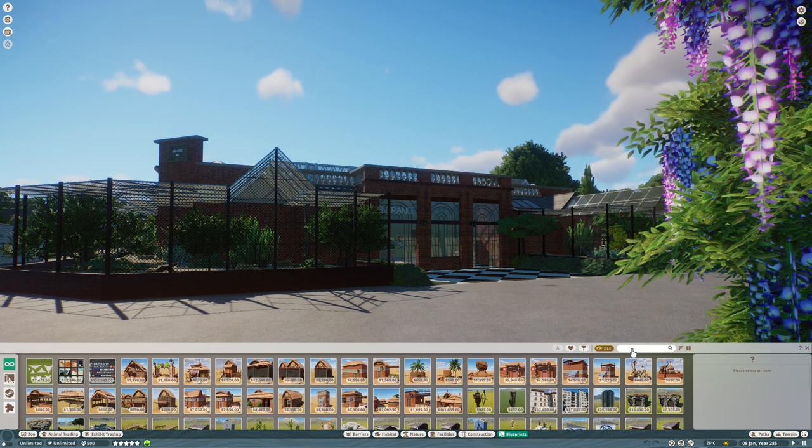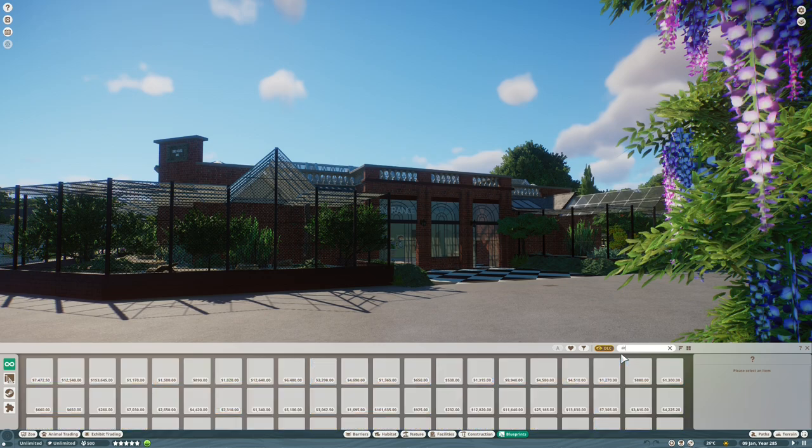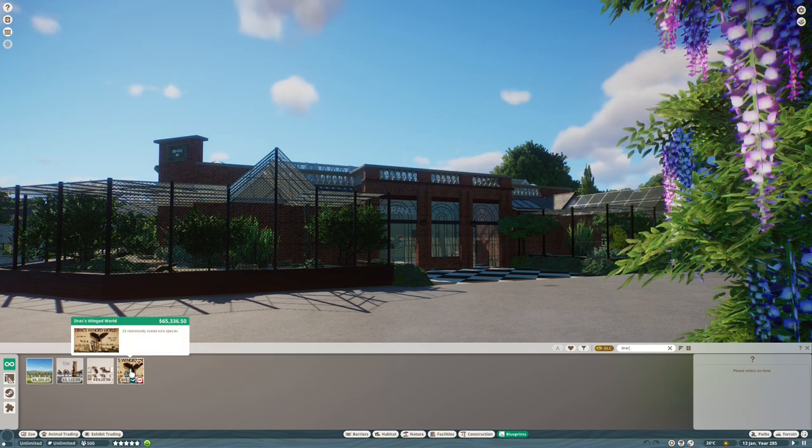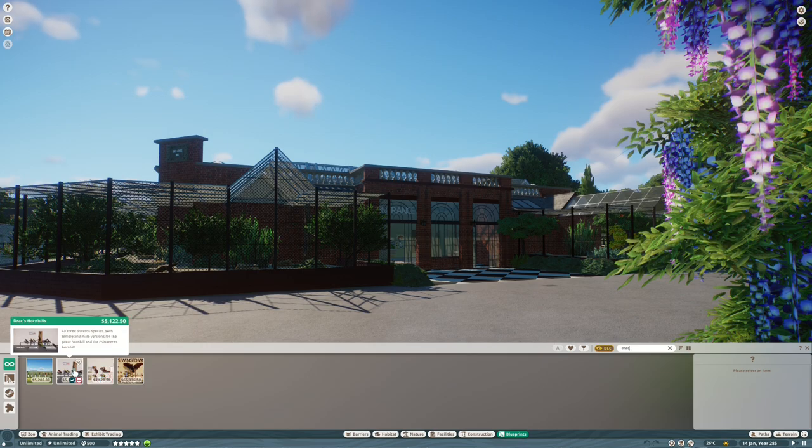So we're going to go to Blueprints — all the links to these are in the description below. Type in 'Drac' and here we have the latest releases: Drac's Winged Wild with 25 new birds, toucans and hornbills. There are even more on the workshop; these are the ones that I'm interested in for this zoo.